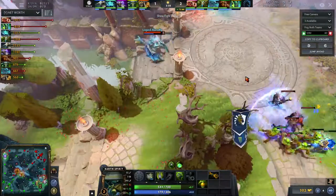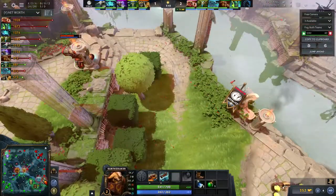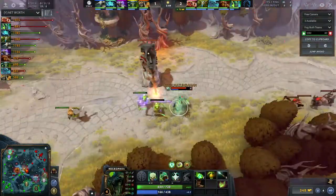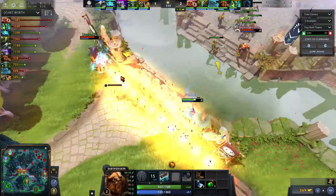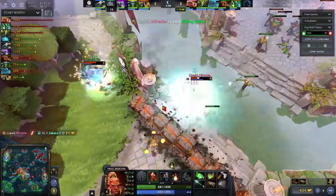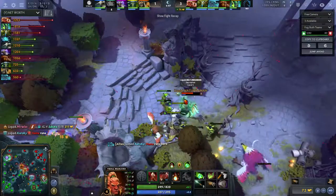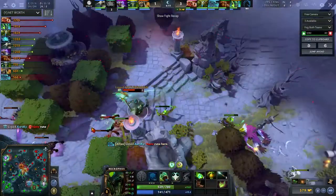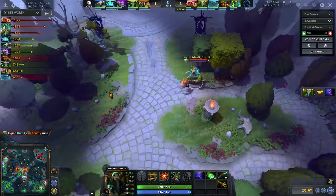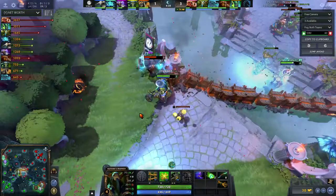To play against Liquid you have to be able to shut down Mind Control and GH. If GH and Mind Control have a good game, it doesn't really matter what happens to Matumba Man and Miracle, because the space created through split pushing means both Miracle and Matumba Man will have time to catch up. Liquid covers their base by picking heroes that don't need to come back — they never double down on greed. They tend to lose when Mind Control gets shut down, like when he played Bristleback and got shut down and couldn't create space.